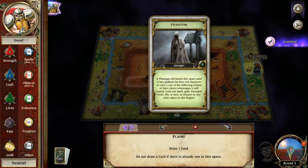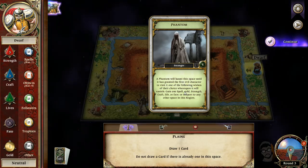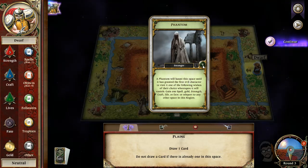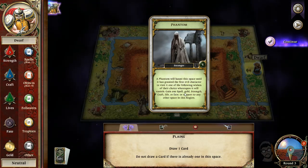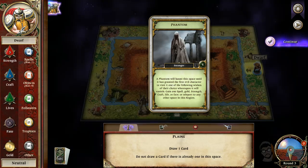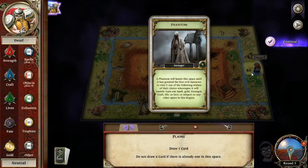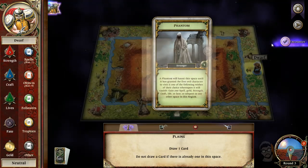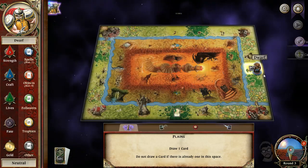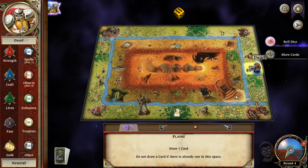The phantom — this is a stranger card. A phantom will haunt the space until it has granted the first evil creature to visit it one of the following wishes: gain a spell, gold, strength, craft, life, fate, or teleport to any other space in the region — then it will vanish. So only evil characters can use it. Our character — the dwarf — is a neutral character, so it stays there. We can't do anything because we're not evil. Alignment matters here.